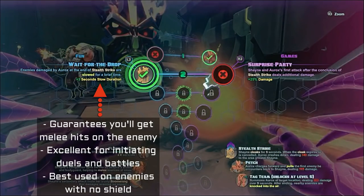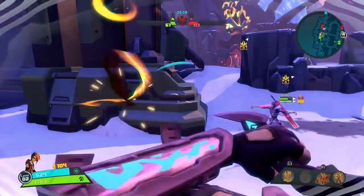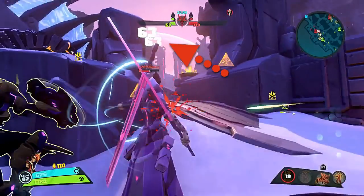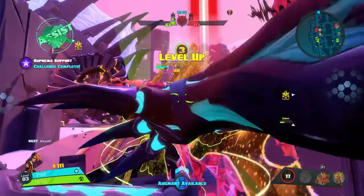So level 2 — slowing enemies is a huge factor in securing kills. That makes Wait for the Drop the better option here. There's nothing inherently wrong with choosing Surprise Party, but when compared to sneaking up on your enemies, slowing them and refusing them to escape your melee attacks, it just doesn't compare. This leads me to a point I don't think a lot of people notice: Shayne and Oryx's melee attacks hit twice per strike, accounting for both Shayne's throwing punches as well as Oryx. Shane's boomerang is really nice, but you want to be attacking with your melee more often because of this, especially when an enemy is getting low on health.